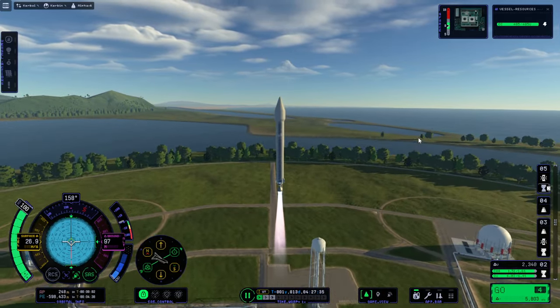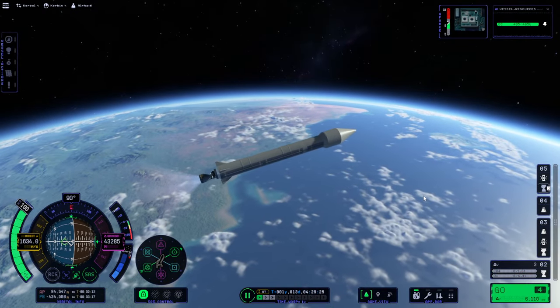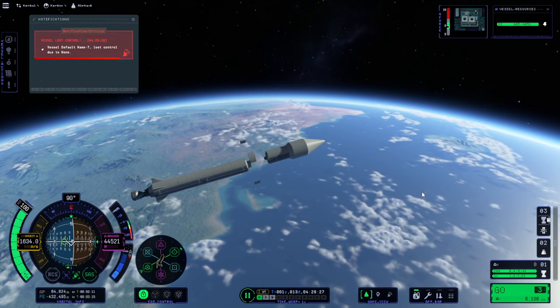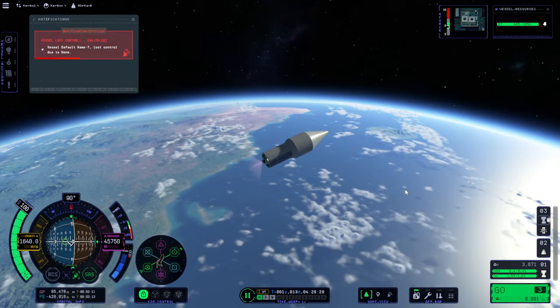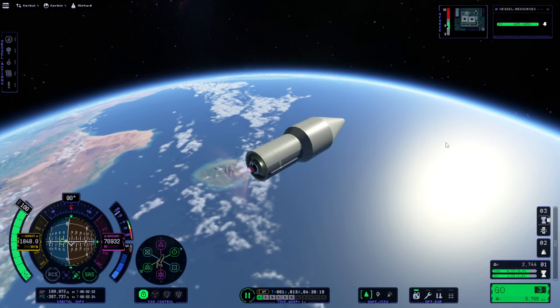So here's the launch. I didn't increase the ejection force. I would suggest at least that the ejection force should be where it needs to be to get the fairings off initially, and it seems maybe midway — about 400 kilonewtons or something like that.